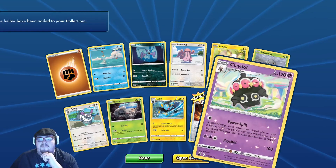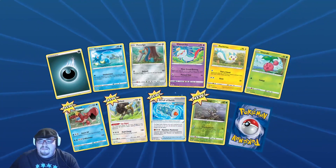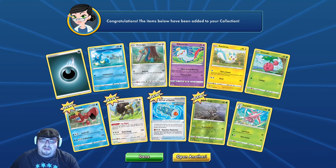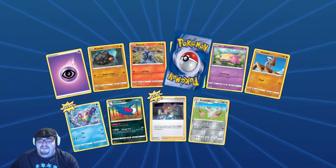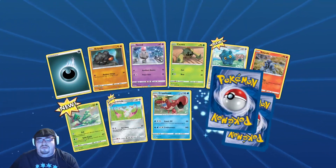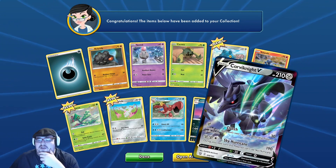Doing something good here — it's a Claydol. We got Lurantis — it's a pretty art card. Bubbul Bean. Claydol — I hate you Claydol. We got Reverse Glare and Slowbro, which I love that Pokémon. And a Corviknight V.